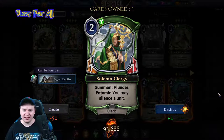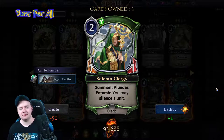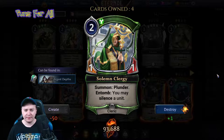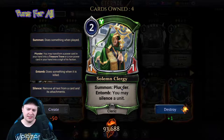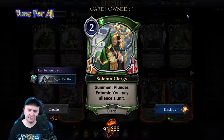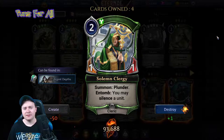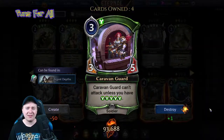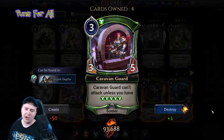Solemn Clergy is a two power, one-one cleric with summon plunder, and may silence a unit. One star — it has plunder, which is nice, but you have to entomb to do the silence. It blocks but yeah, not exciting.